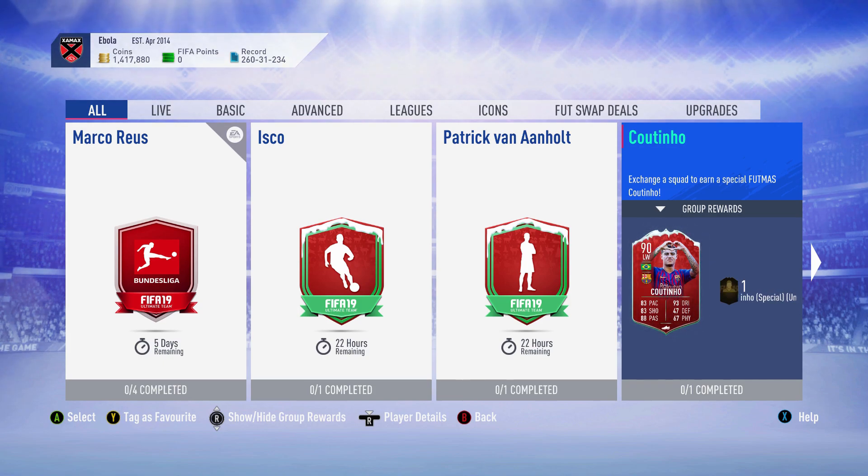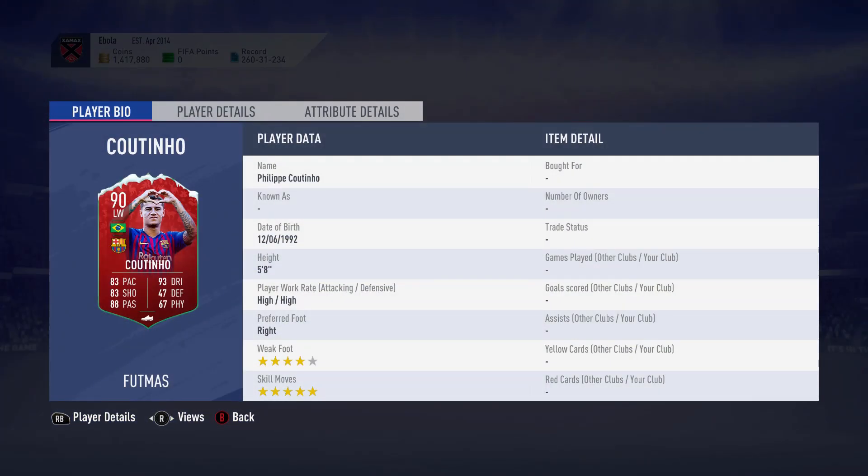Even though the upgrades are all plus one, you will be able to tell the difference. He's a 90-rated left winger in La Liga. There aren't that many good left wingers in La Liga since Bernardo left, so Coutinho is probably the best you can get in that position. He's four-star, five-star, high-high work rates, amazing right foot, five foot eight — 83 pace, 93 dribbling, 83 shooting, 88 passing, and 67 physical.